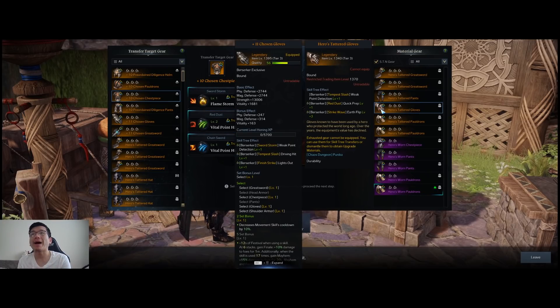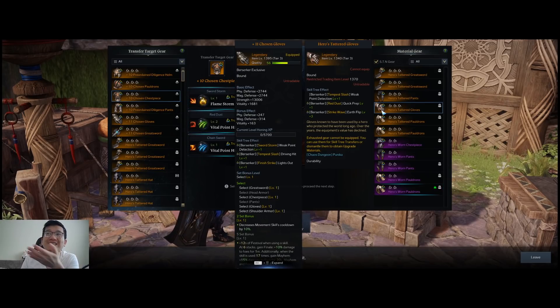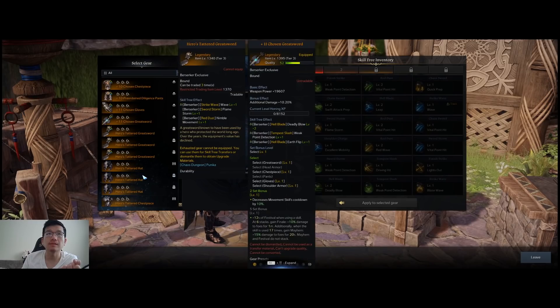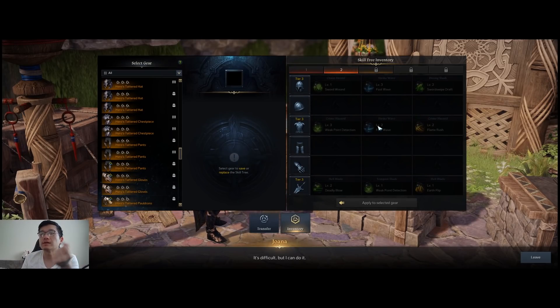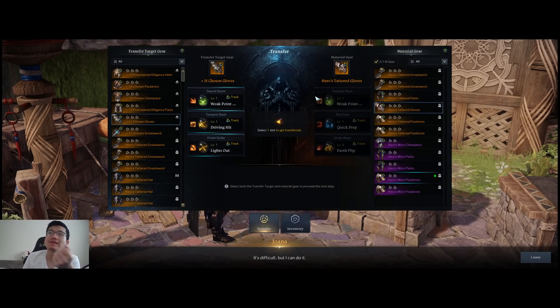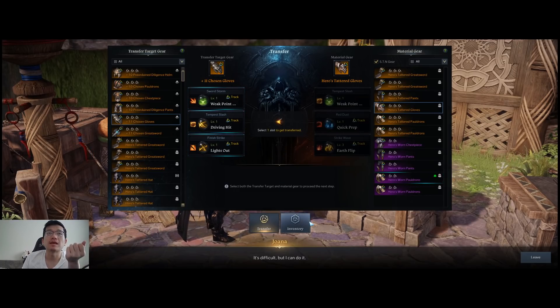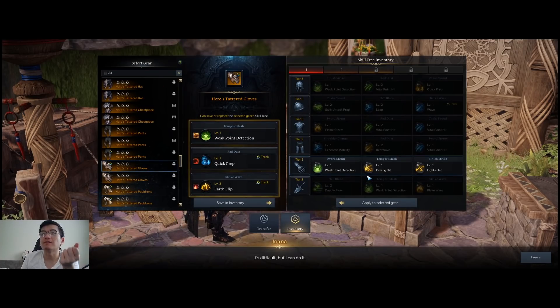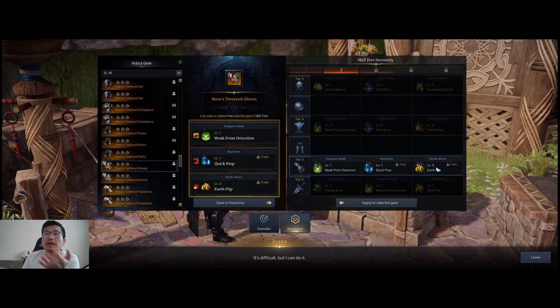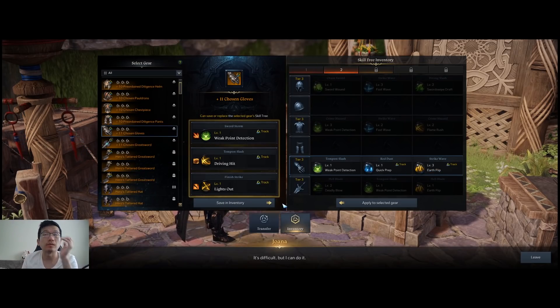What you can do is buy a potentially really good piece — this is a good example. If you see here, I have multiple things I want off this piece: it has Berserker Strike Wave, Earth Flip plus three, and Red Dust Quick Prep plus one. As I mentioned earlier, the inventory system lets me pull a copy of all the tripods on a piece of gear. So instead of using transfer — which will destroy the gear regardless of success or failure — I could go to the inventory and make a copy of whatever is on it. I can simply save to inventory and pull all the tripods off of it, and I can guarantee to put it onto my glove.